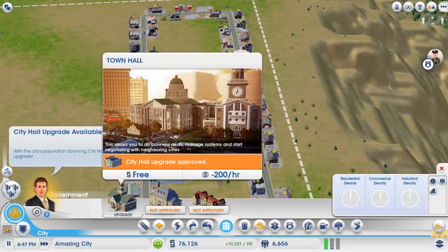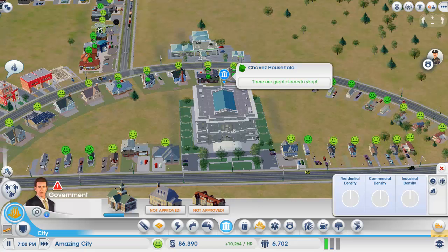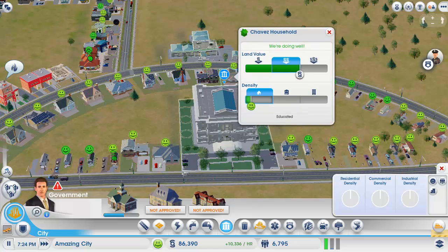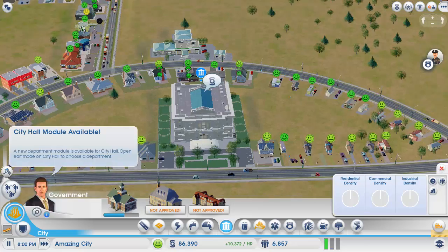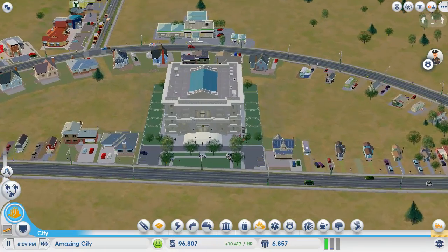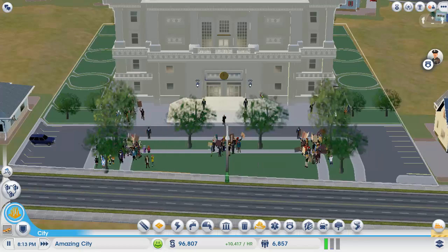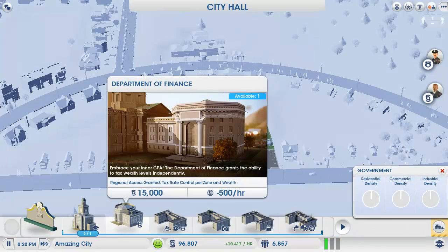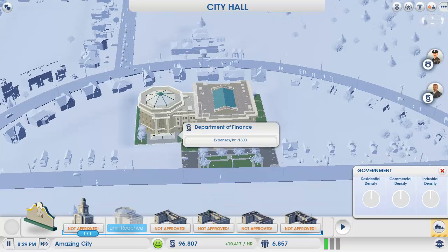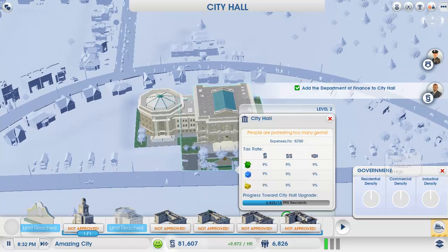Still making 10,000 per hour. Let's upgrade the town hall — level 2. What can we add? At the department of finance, we'll do that now. We also complete a sign — there we go, we've got a sign.